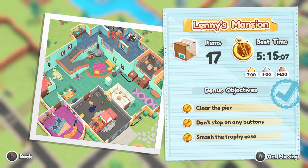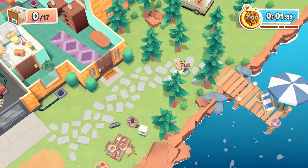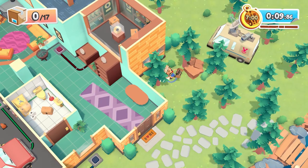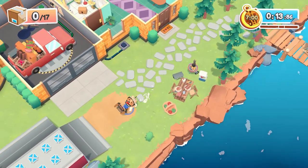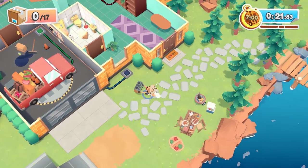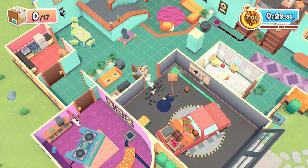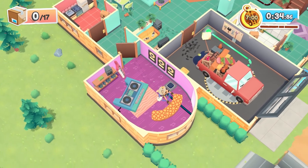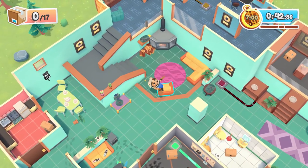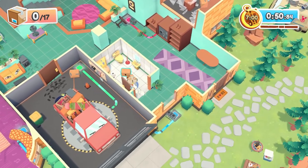Next is Lenny's Mansion — clear the pier, don't step on any buttons, and smash the trophy case. The pier is to the right — just push the stuff off it. The hidden console is right over here. For the buttons: you can still push them with objects, just don't step on them yourself — put stuff on top of them. Open up this room and get stuff out this way — it's the easiest exit route. The trophy case is over here, just break it. There's also a toilet to stand on.